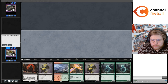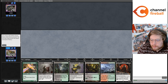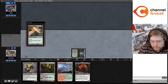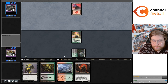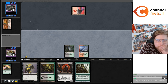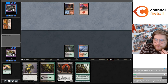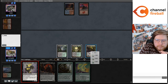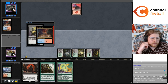Let's mulligan this hand. Keep this. I would love to have Blood Artist in hand, but you have to keep the Messenger, the Yawgmoth, and the three lands. They have Dead Gone — it's pretty good. Always feels like cheating when they get to do that.